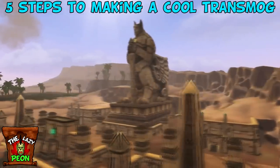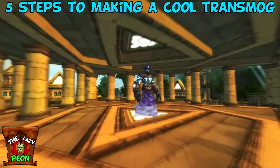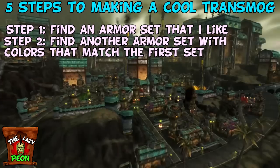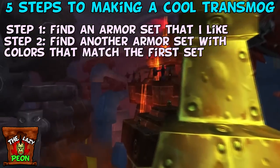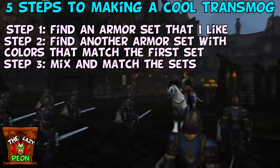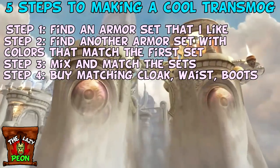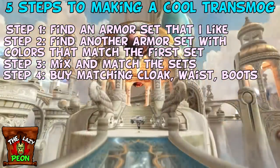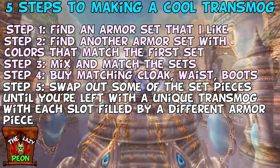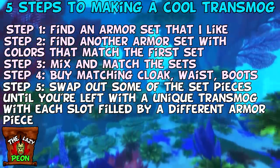Now I'm going to show you the 5-step process I go through when I decide to make a transmog. There's no right or wrong way of transmogging, this is just how I like to approach it. Step 1: find an armor set that you really like. Step 2: find another armor set with a similar color combination. Step 3: mix and match that armor to make a half-and-half armor set transmog. Step 4: buy a weapon, cloak, waist, boots and wrist item that suit the transmog from the Auction House or vendors in Shattrath, Dalaran or your Capital City. Step 5: swap out armor set pieces for something from a different set or an off-piece until you're left with a unique transmog where each slot has something from a different armor set or tier.